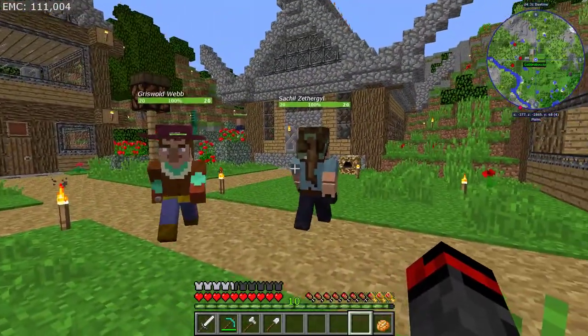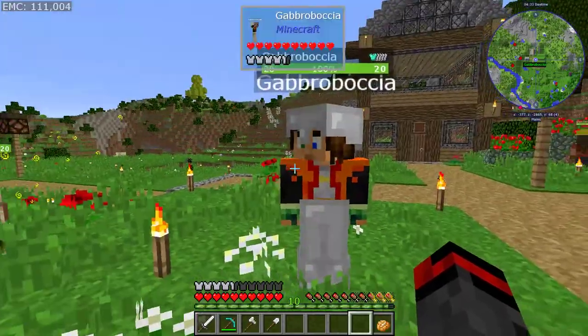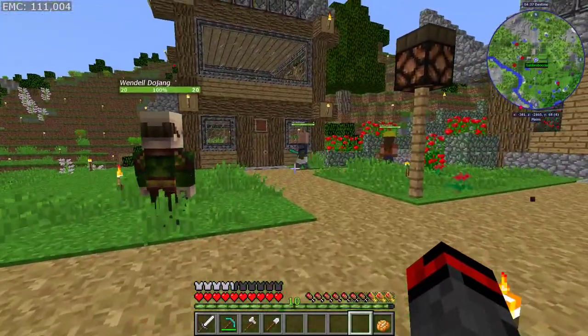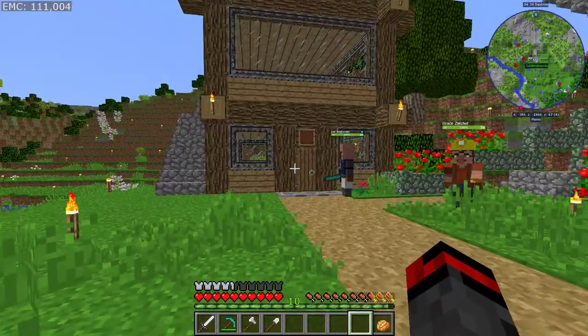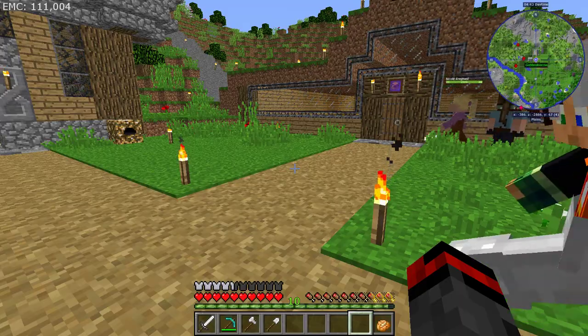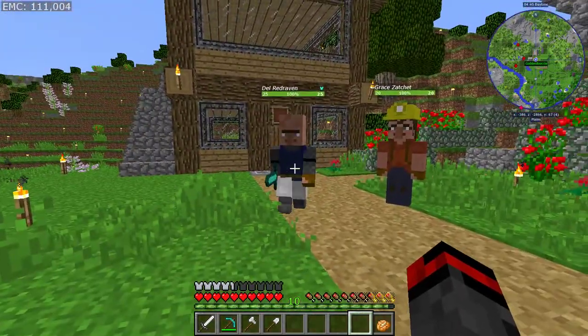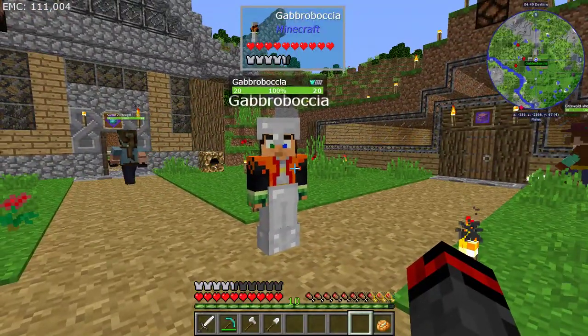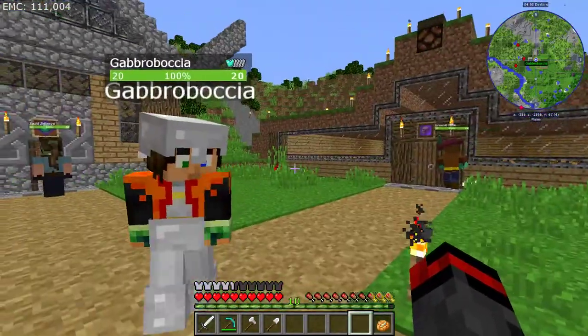These guys themselves can use things that aren't green, but you can't sell it to the merchant. So if I got iron and I gave them a whole ton of iron, the blacksmith may come and grab that iron and make iron armor for all the guards and iron hoes and stuff like that, but they wouldn't be able to sell it to the merchant.